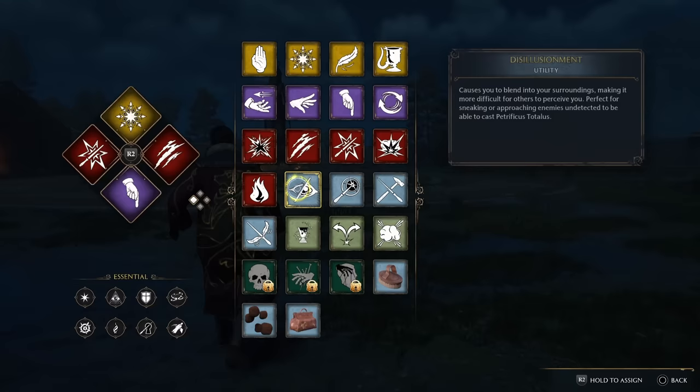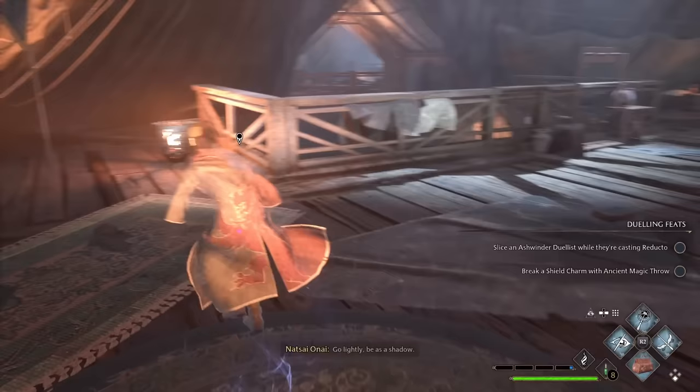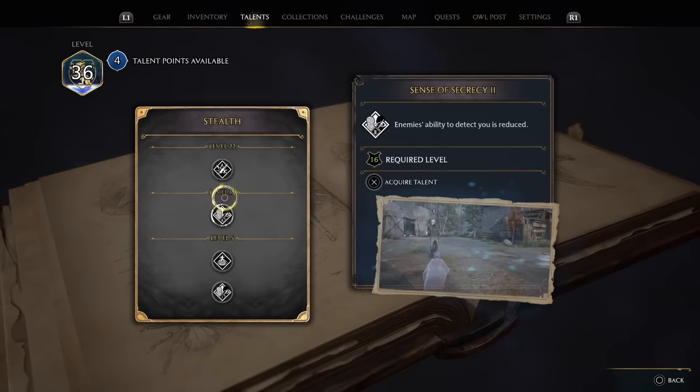If you're a fan of stealth, then number 16 is absolutely vital for you — it's the disillusionment charm, which causes you to blend into your surroundings and makes it difficult for others to detect you. It's not total invisibility like Harry's cloak, but it's perfect for sneaking up on or approaching enemies undetected. You can even skip huge areas of enemies by taking advantage of this charm, and it becomes even more powerful if you pursue upgrades in the stealth talent tree. My biggest knock is that I love the combat so much more than stealth in this game, and the combat is just so fun.